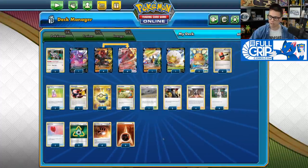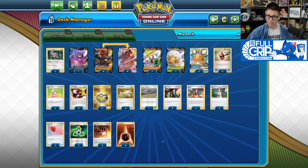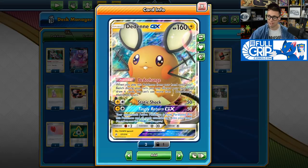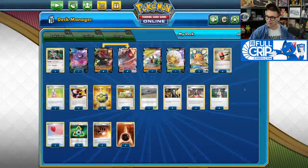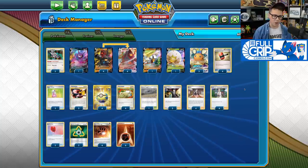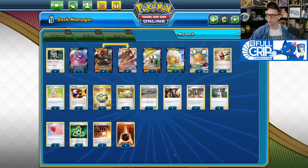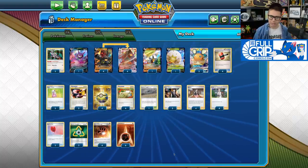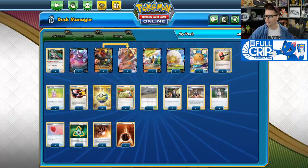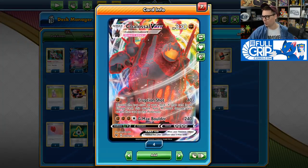Gust is definitely a priority in this list. We play a very aggressive draw engine as well. Two copies of Dedenne GX and one Crobat V means that we're going to be churning through our deck and finding game-winning cards on the turn that we need them. That's something essential with a Colossal VMAX deck in a format with Reset Stamp and Marnie. We play four copies of Marnie because we love to set our opponent's hand to just four cards and slug away with Colossal VMAX.